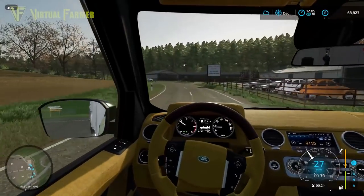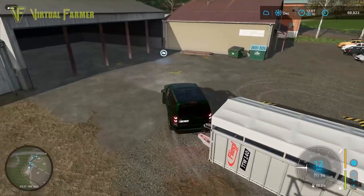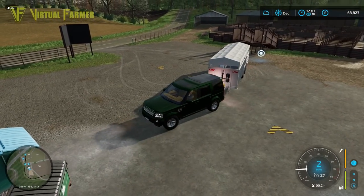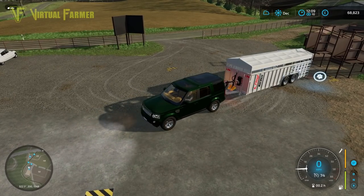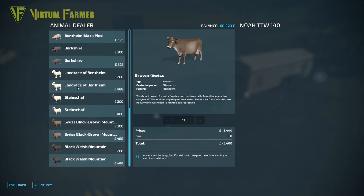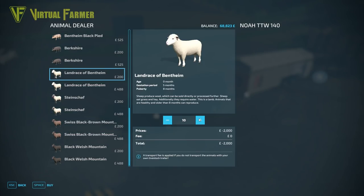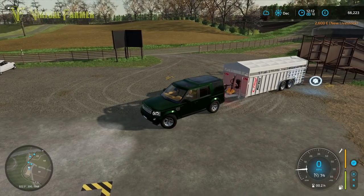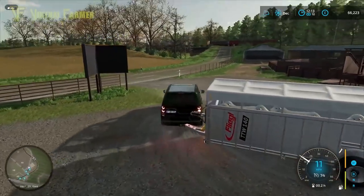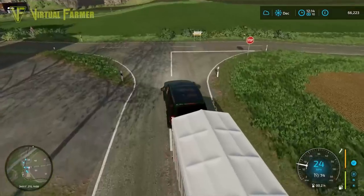I've actually found a quicker and more direct route back to the farm from the animal market - saved me a lot of time. I was thinking about this - we've got 12 sheep in our first batch. I was worried about getting 13 because of superstition when I was only planning one set, but I think what we should do is go with 13 the same again - 12 plus 13 gives us a nice round 25. And there we go - only buy more sheep from there.